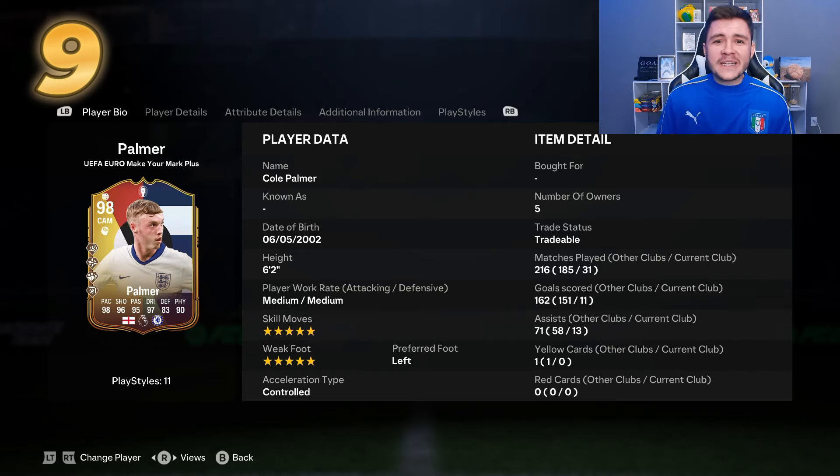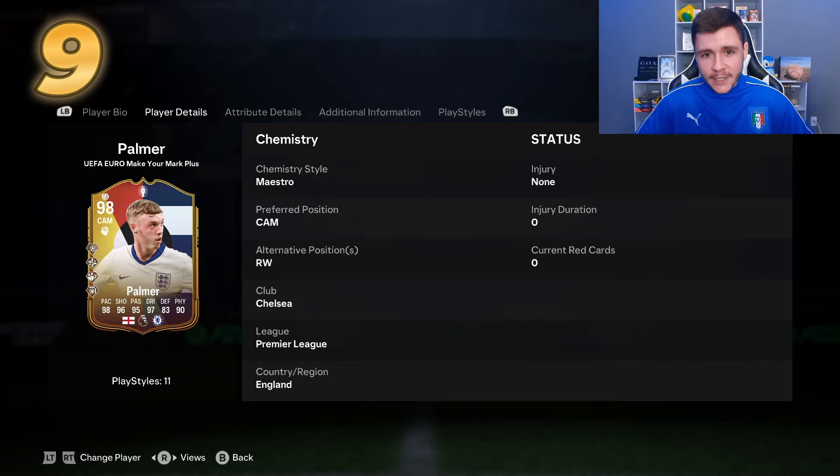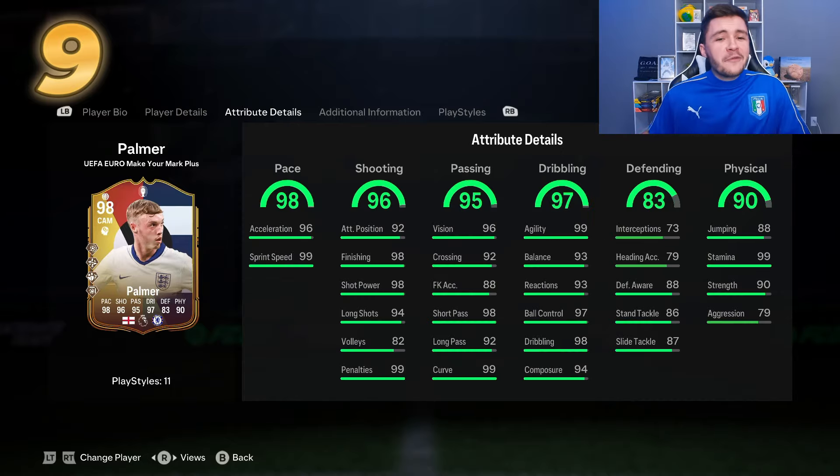Three out of four play style pluses are really effective — he has the power shot and finesse shot play style pluses, giving a lot of variety for scoring goals. The technical play style plus with his tall and lean build means the left stick dribbling is already really good, but the R1 dribbling is even better. He also has the dead ball play style plus — great if you like corners or direct free kicks. He can play both center attacking mid and right wing, making a really solid right wing in the 4-3-3 as well.